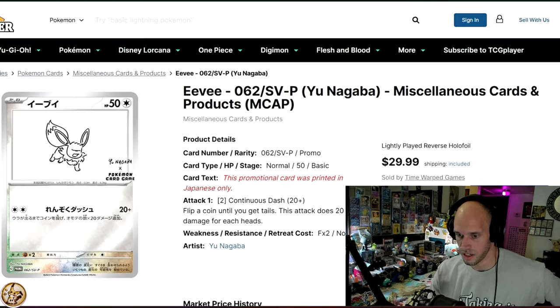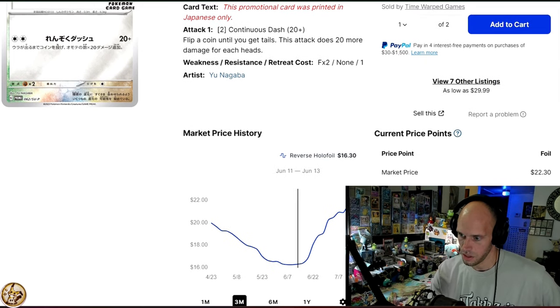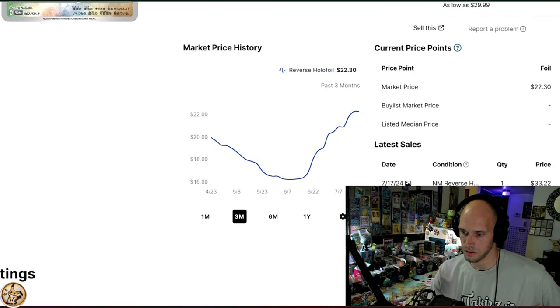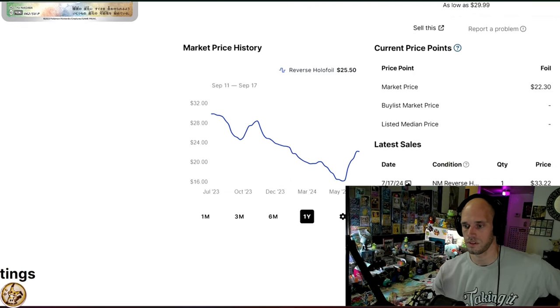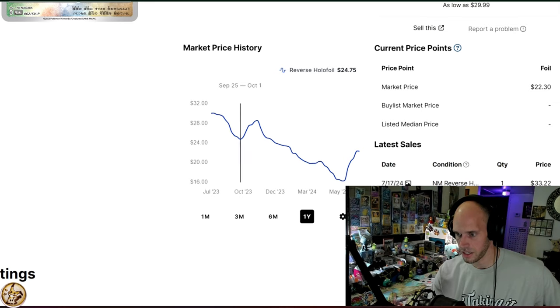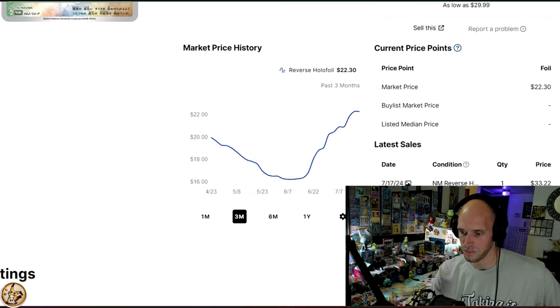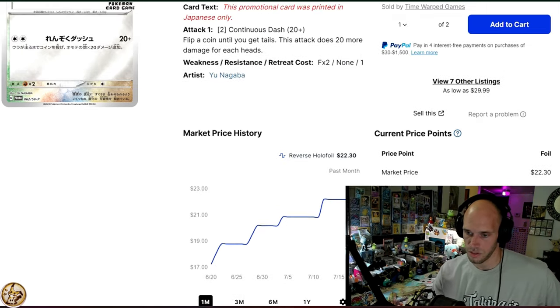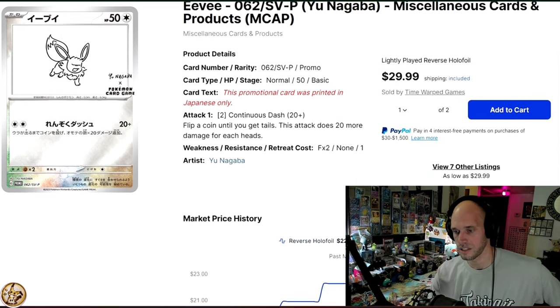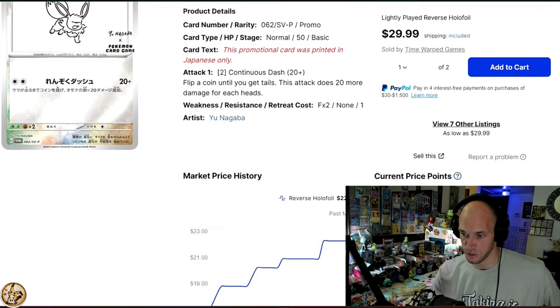The last card is also $22 — but it looks like it's not going to be there for very long. And that is the Umbreon Eevee. Looking at the full lifespan: they just came out about a year ago, started at about $30, went all the way down to $16 recently, and now it's at $22 and kind of climbing. So Umbreon Eevee — I don't know if you can go wrong; this definitely looks like a safe $20 investment to me.